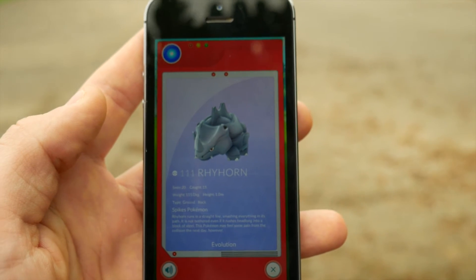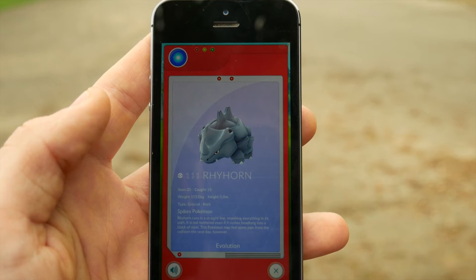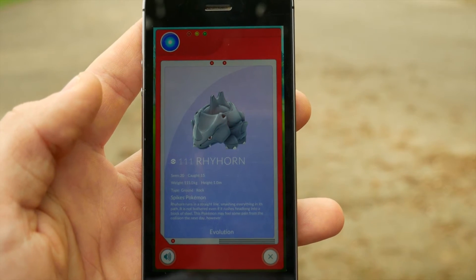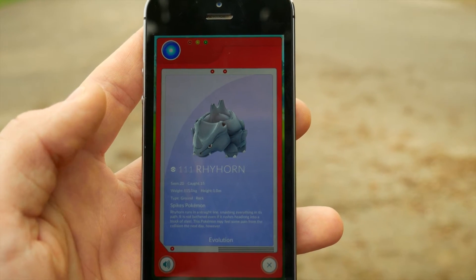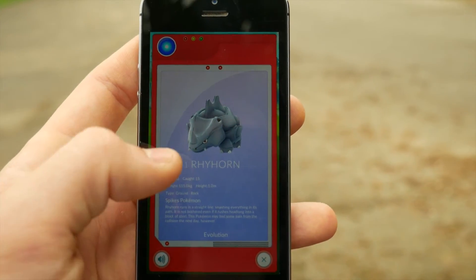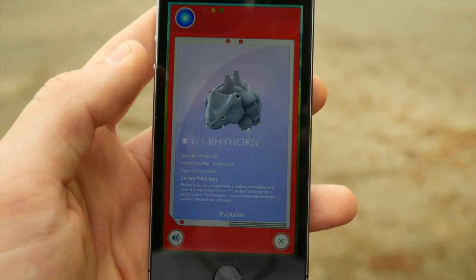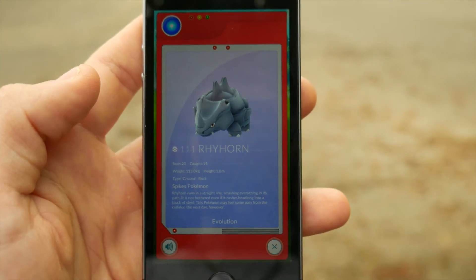So kind of like for the Rhyhorn, you'd hear something like: "Rhyhorn — Rhyhorn is known for its physical power and its considerable offensive and defensive battle skills." That was obviously from the original cartoon. Without the background music, maybe get someone in to do a whole new list of narrations for all the Pokémon.